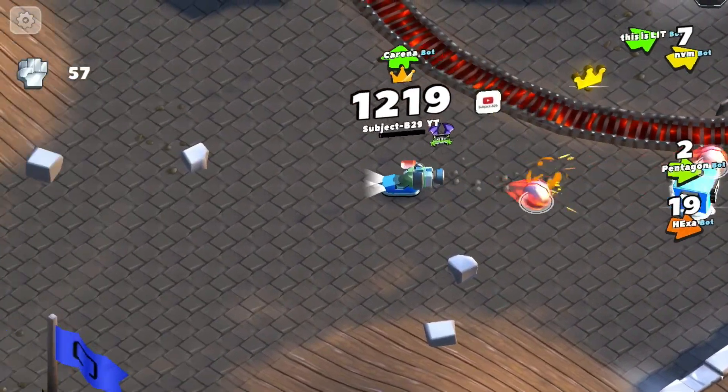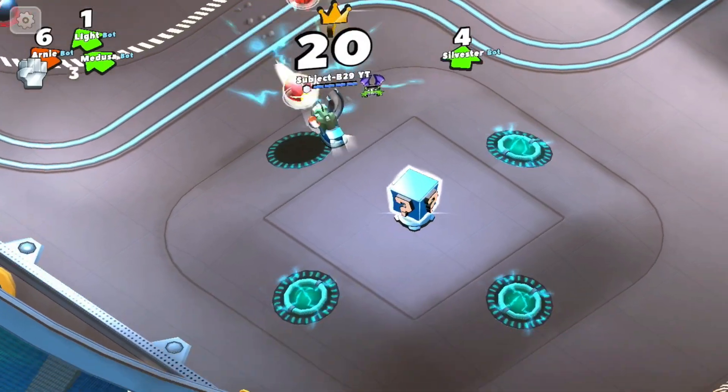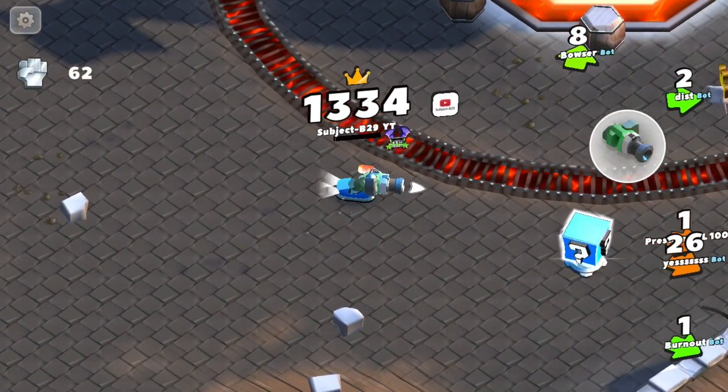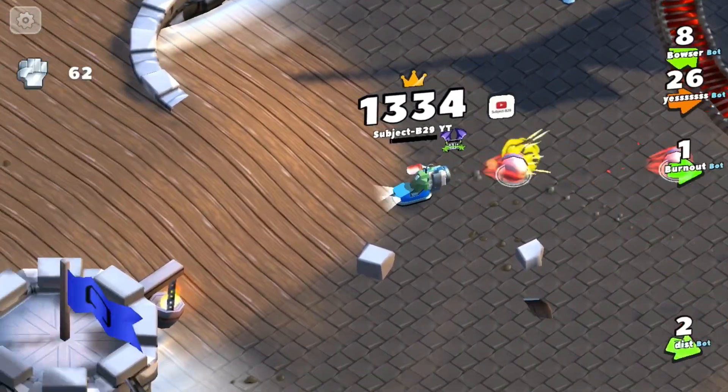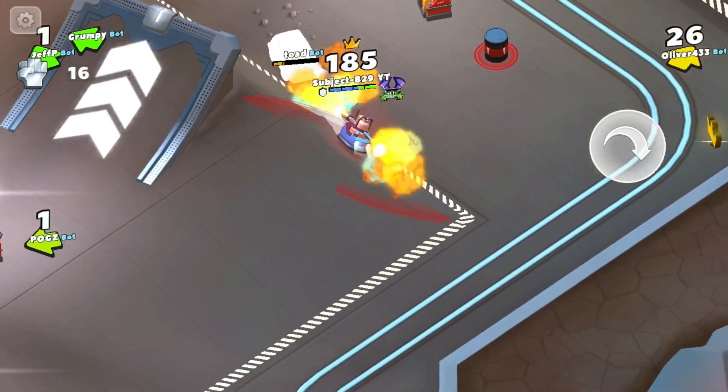Rear cannon comes second. With rear cannon you probably get a kill every time you use it. All you have to do is slow down, aim towards the player, and bang — you kill them. Easy points, easy crowns. Same thing with the flamethrower, but it's close range so you should try not to use that too much.